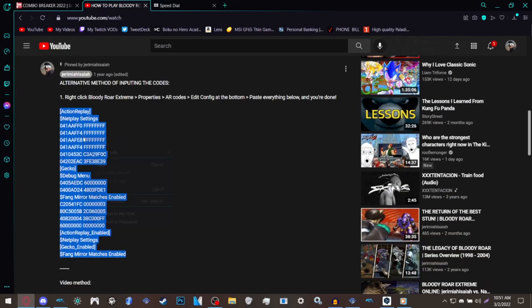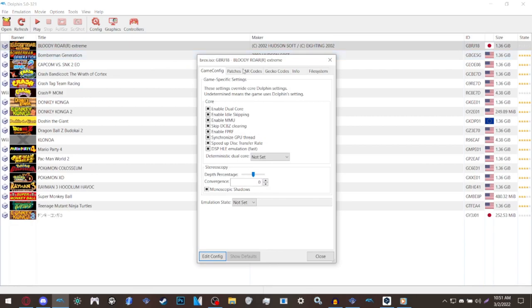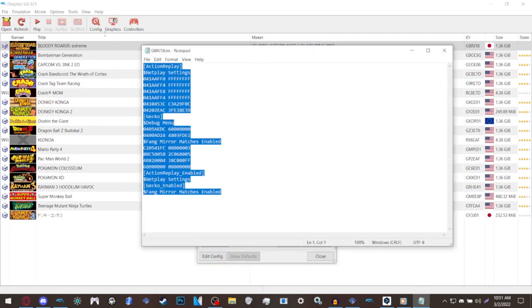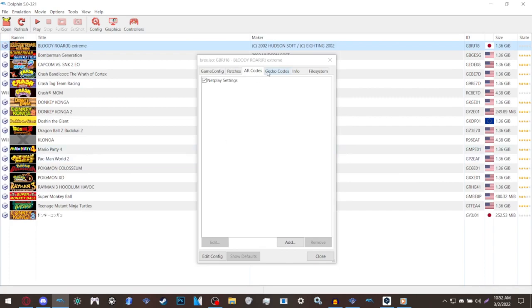All you need to do is copy this Action Replay code and boot up Dolphin. Assuming you have your list of games including Bloody Roar Extreme, right-click on it, go to Properties, then Action Replay codes (AR codes). Click Edit Config, and paste the Action Replay codes. Go to File, click Save, wait for it to save, then close it.